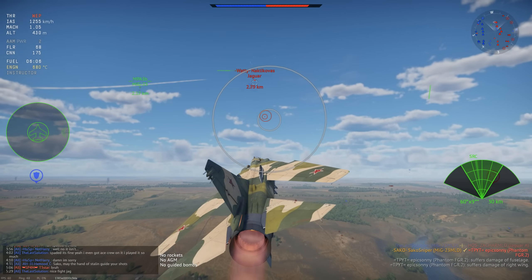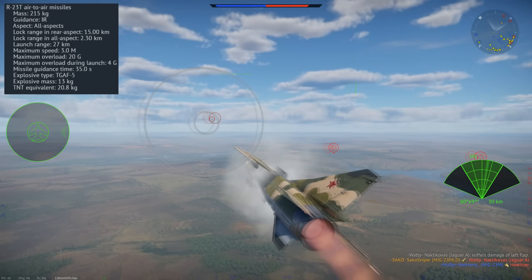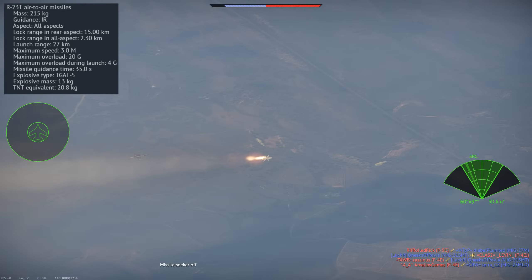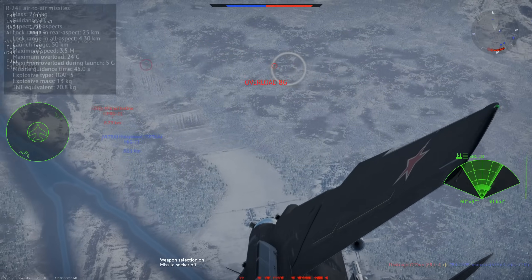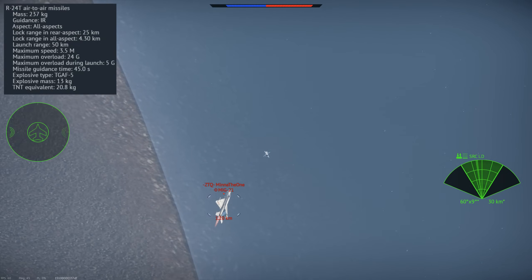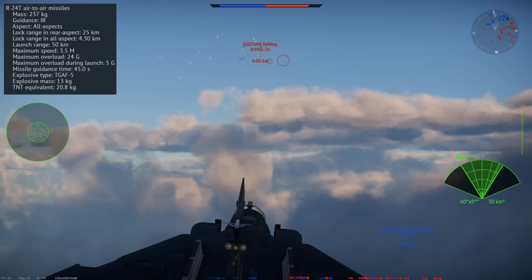We come on to a special set of missiles: the R-23s and the R-24s, both having infrared and semi-active radar homing variants. The R-23T is an infrared guided air-to-air missile with a rear aspect lock range of 15km and an all-aspect lock range of 2.3km. You could consider the R-23Ts the R-60M equivalent for this aircraft. They have a maximum overload of 20Gs and a TNT warhead of 20.8kg — these missiles are massive and are guaranteed to one-shot anything they hit. The upgrade is the R-24T, with the same warhead but 24Gs maximum overload and a better all-aspect lock range of 4.3km. This is very useful in head-on engagements: you can lock a target from 4km away, fire it, and start manoeuvring. By the time the enemy knows what's going on, they're likely to get hit by a 20kg TNT missile, usually sending them straight back to the hangar.